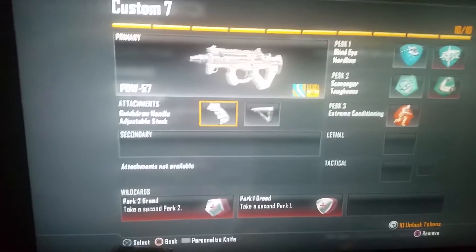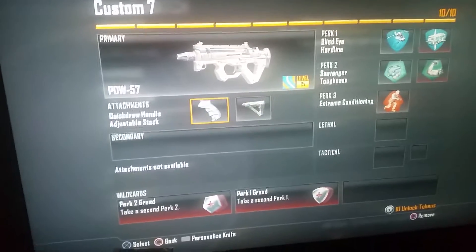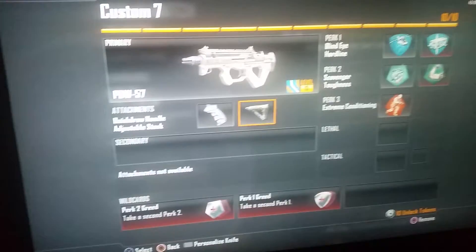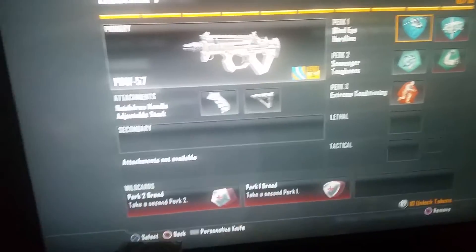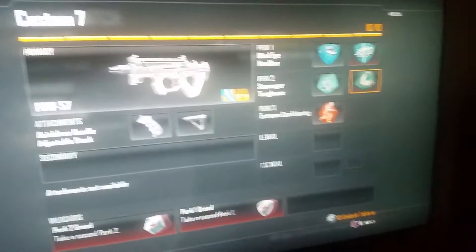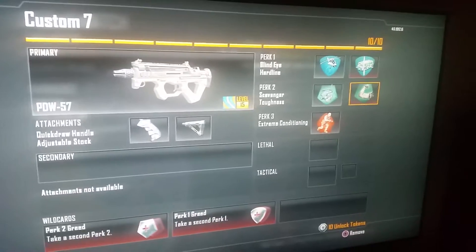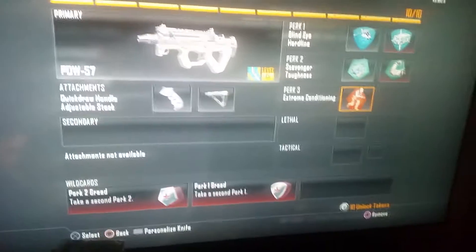Blind eye, hardline, scavenger, toughness, and extreme conditioning. Now why do I use quick draw and adjustable stock together? So I can move faster and pick the gun up a lot faster. I use blind eye so I'm not detected by any scorestreaks. I use hardline so I can get my streaks faster. I use toughness so I flinch less when other people are shooting me. And scavenger — you know, more ammo.